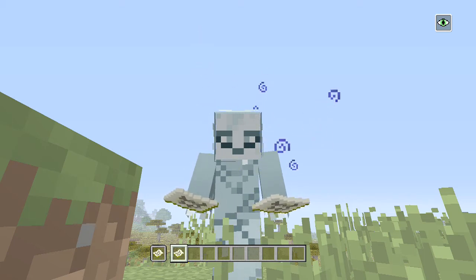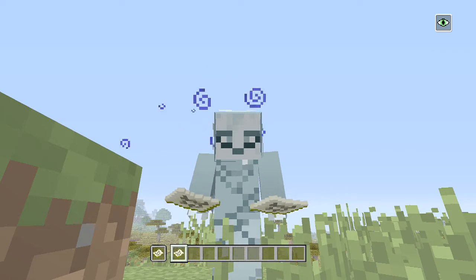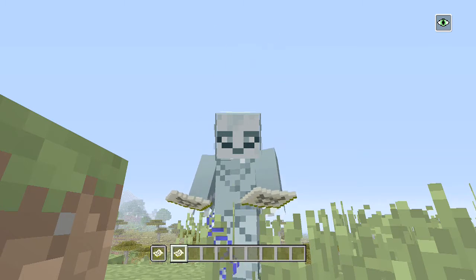Ladies and gentlemen, welcome back to another episode of Seed Showcase. Today's seed contains two woodland mansions, two desert temples, and four villages — and a Mooshroom Island as well, just to throw that in.